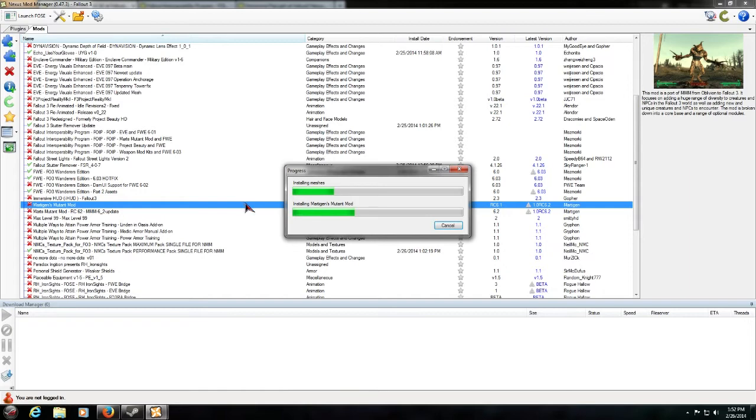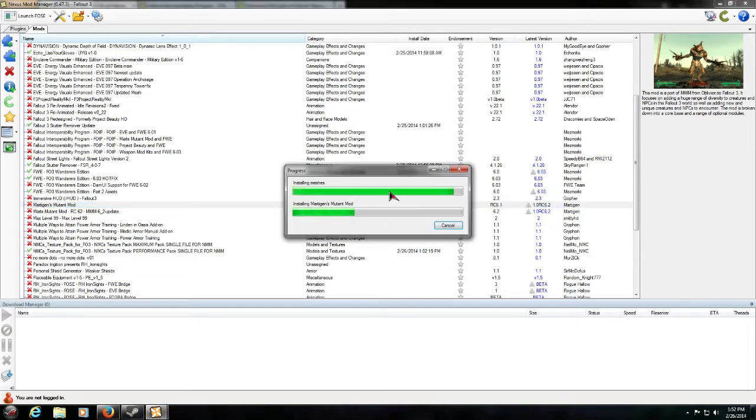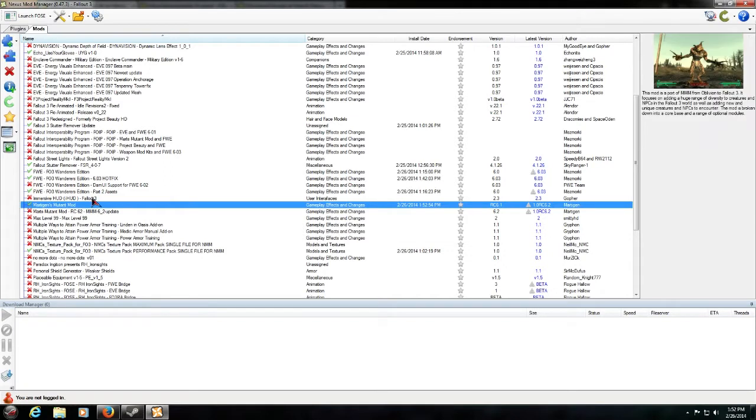It'll go ahead and install all the meshes, the skins, and everything that's part of Mart's Mutant Mod. You'll get a Confirm Overwrite prompt — it's finding some creatures already installed by Wanderer's Edition. We want to overwrite that. We're using MMM for mutants and monsters, so hit Yes to All. We want this to overwrite any file it needs to install. It will then continue to install meshes, sounds, textures, and everything else.